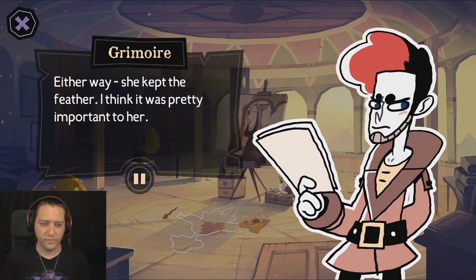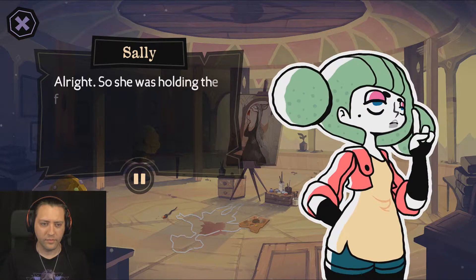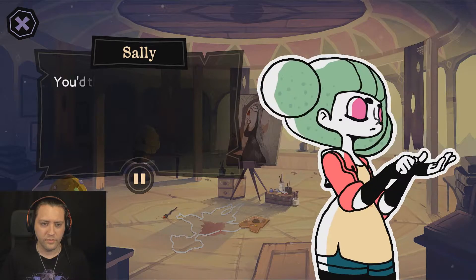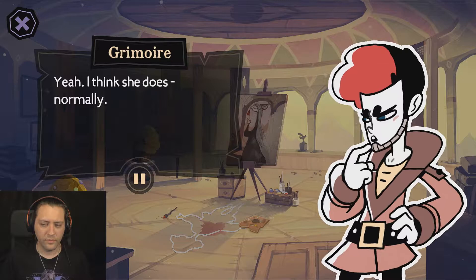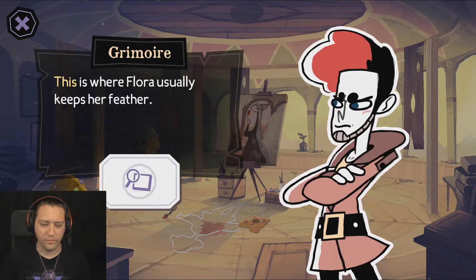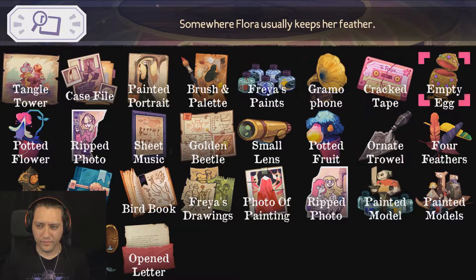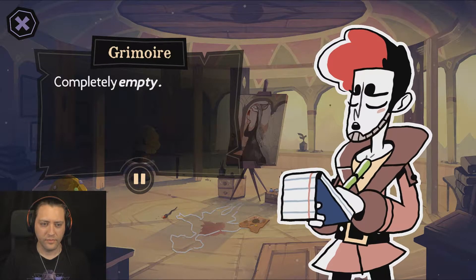I think it was pretty important to her. So she was holding the feather while Freya was painting her. But where is it now? You'd think she'd keep it somewhere close by. I think she does — normally. This is where Flora usually keeps her feather. In the egg? Yeah. We opened it, it's empty. Completely empty.